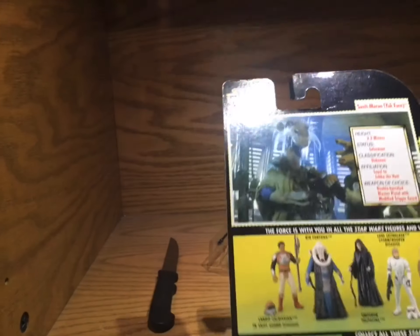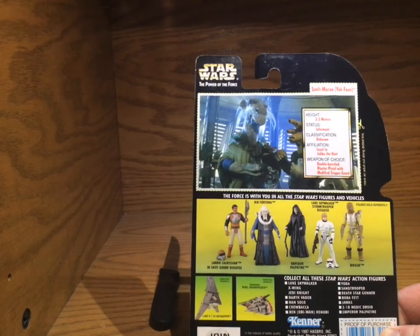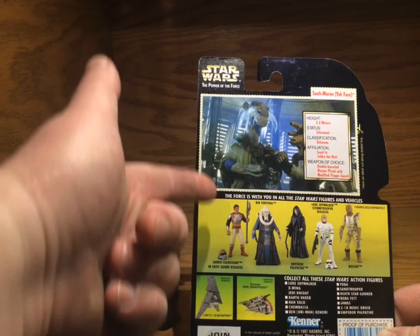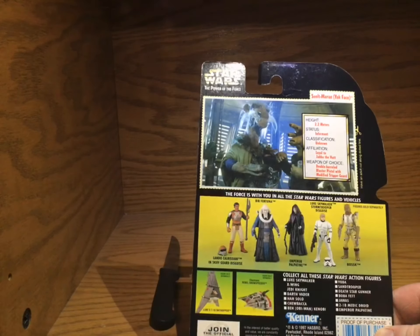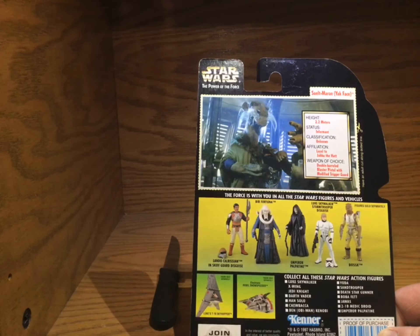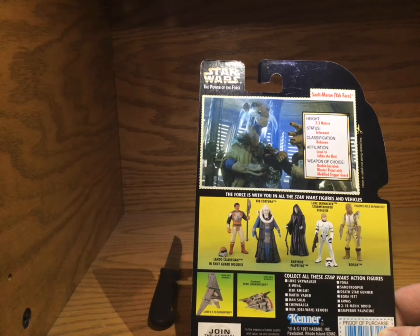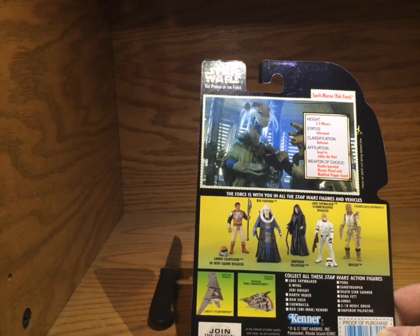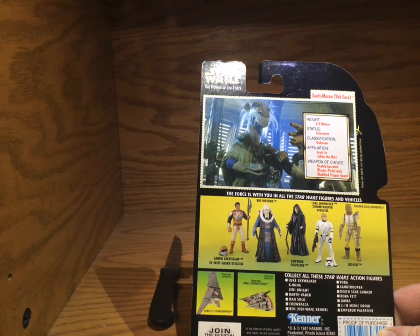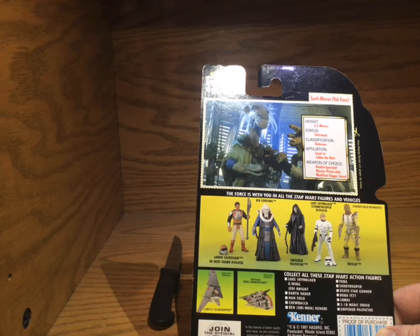We're going to show really quickly what the back of these old cards looks like. They've got an actual picture from the movie, so you can see here — this is about as long as he was probably in the movie. They probably scanned over the crowd and there he was. Height: 2.2 meters. Status: informant. Classification: unknown. Loyal to Jabba the Hutt. Weapon of choice: double-barreled blaster pistol with modified trigger guard.